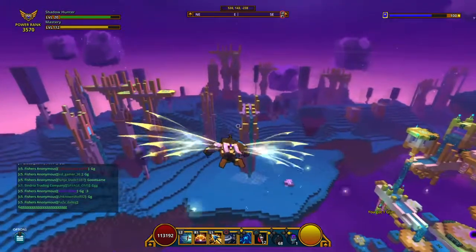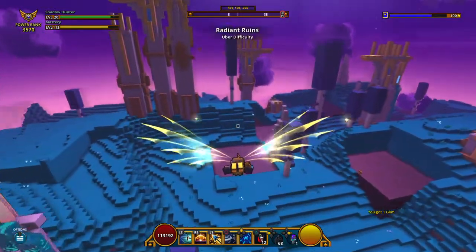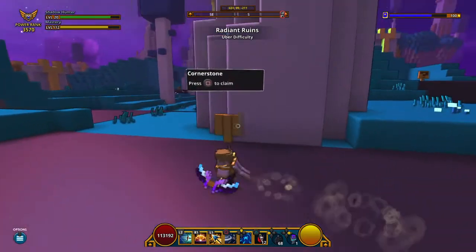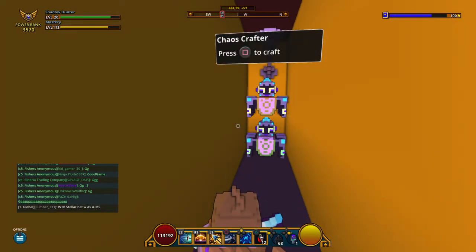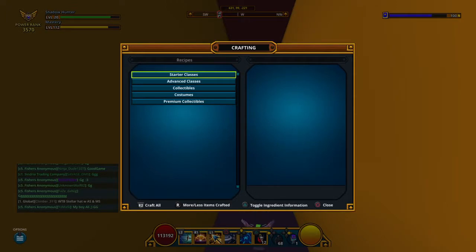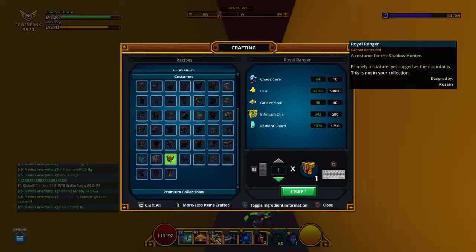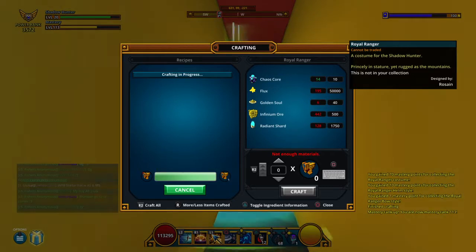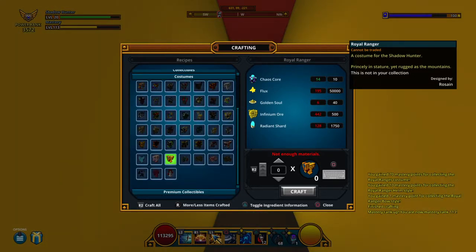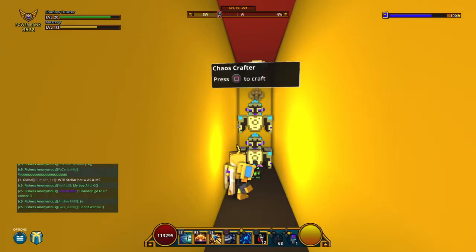But what I really want to show you guys today is a costume show-off. My friend Lucifer's underscore Angel lent me 20k flux, which I'm using to buy this costume. So other than having to pay her back now, I can make this.